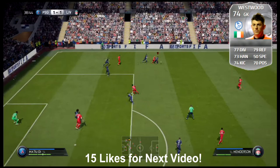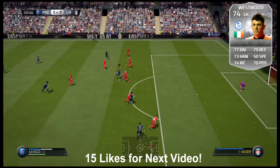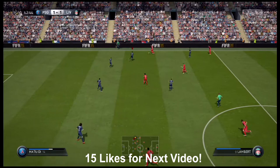Going into keeper number 3 is going to be Kieran Westwood of Sheffield Wednesday in the Championship. 77 diving, 79 reflex, 73 handling, 50 speed, 74 kicking, and 70 positioning. Very, very good card. Surprised he wasn't a gold, but very well-rounded for your Championship squads.